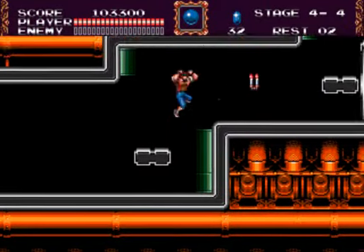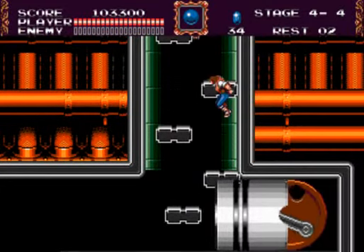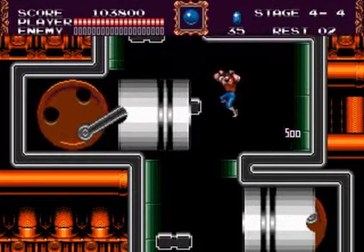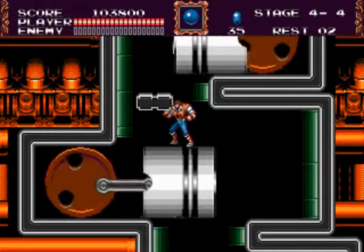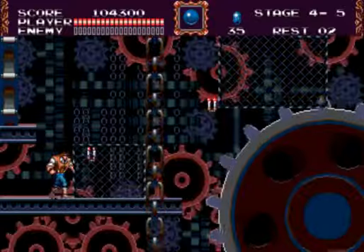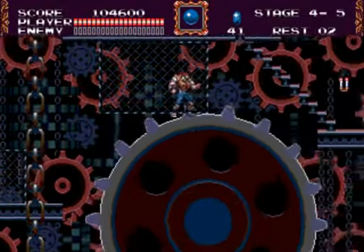Beware of these pistons, as they can crush you to the wall and insta-kill you. Wait for that piston to move, then start jumping up. Beware of that one. Alright, here's the gear cog, which is kind of glitchy in some regards. Let's jump on top of it and you should be able to move it. Also be careful of the surprise Medusa heads.